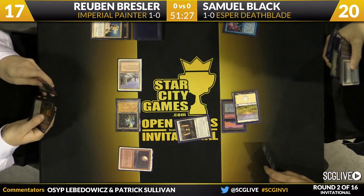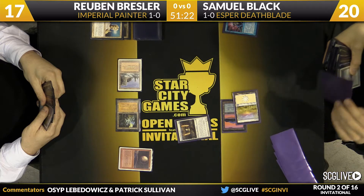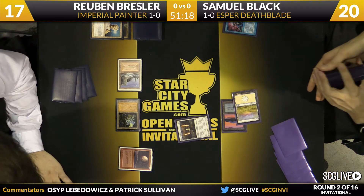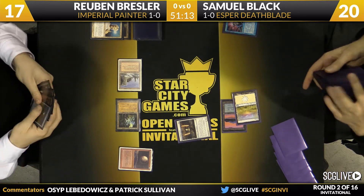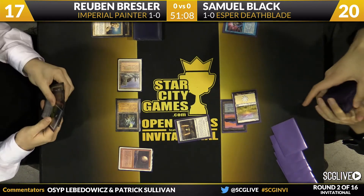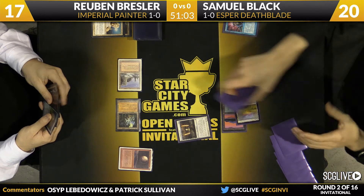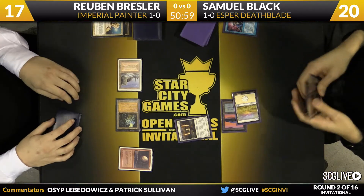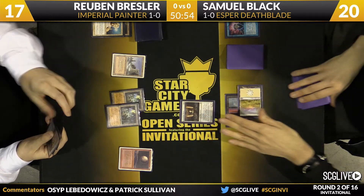The Jitte is probably the safer bet since Batterskull doesn't play much of a role against a deck like Painter Servant. But Sam decides to go for the Batterskull and try to put some pressure. Maybe he doesn't believe Ruben has the combo just yet, or maybe he suspects time is not on his side. Even if Sam puts the Jitte into play next turn, he won't have enough mana to equip the Stoneforge, so technically if Ruben has the combo, Sam's going to be dead before it even matters.